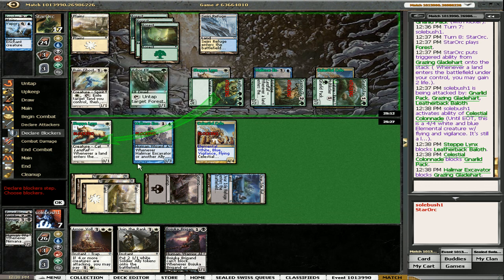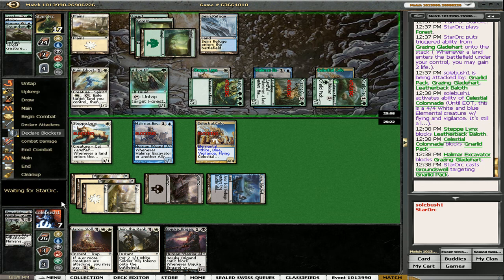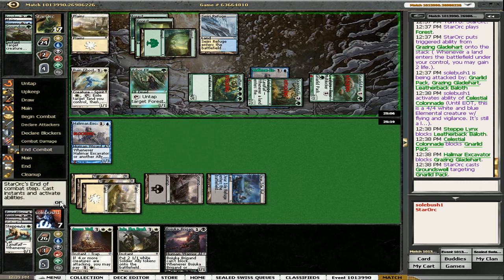That gives plus one plus one to all creatures again. I don't think that's main decked very often. So what's his pump spell? It's Ground's Fall. Okay, could've been worse I suppose.